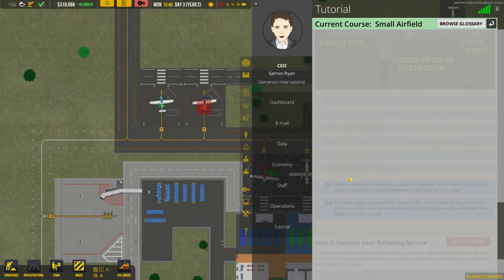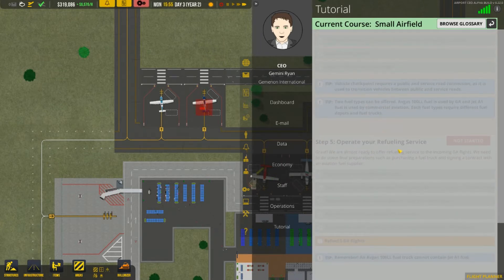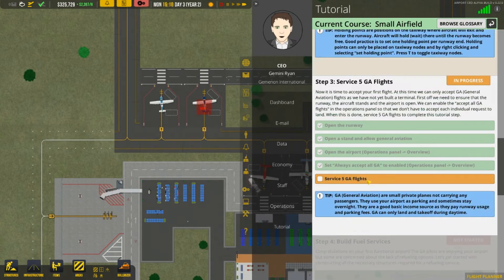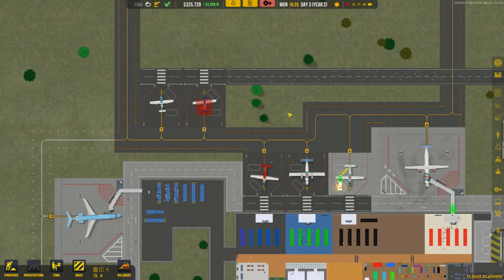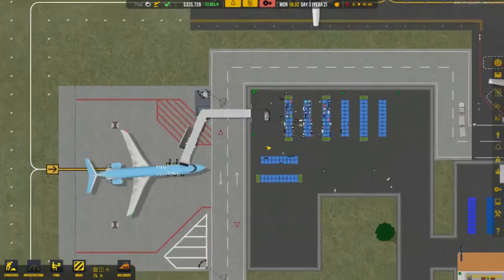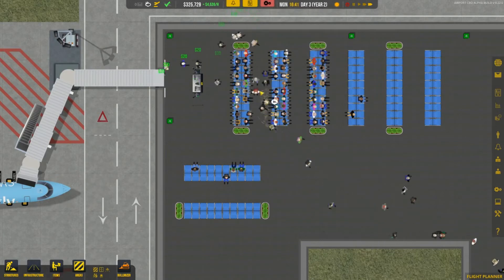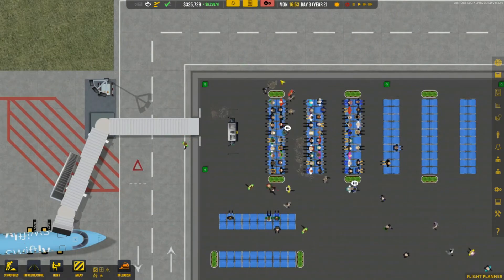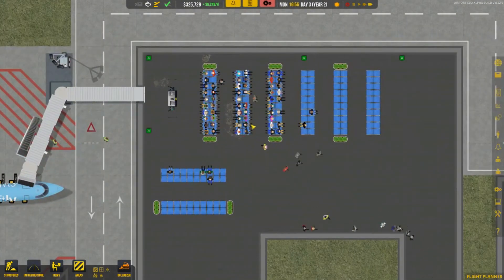We're doing good on money. In order for this tutorial step to be completed, we need five general aviation flights, then fuel services — which we already have. And then we need to refuel five flights, so I think we'll be completely fine. Back at the airport, we have some dirty passengers — there's trash cans everywhere but people are still making a mess. Not happy about that.